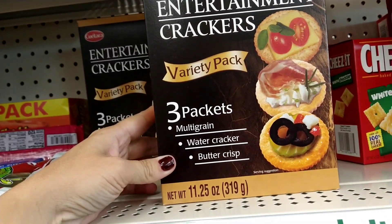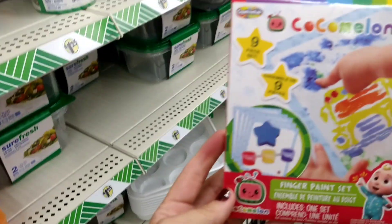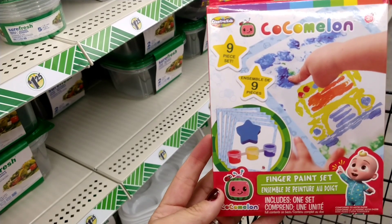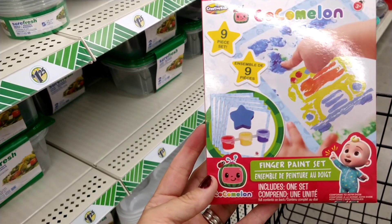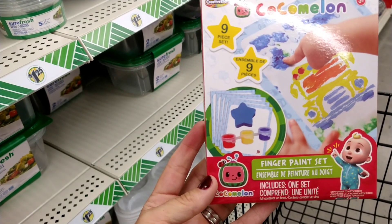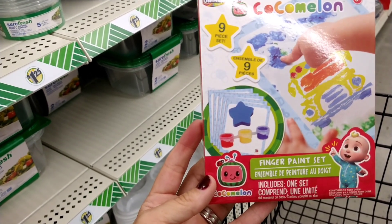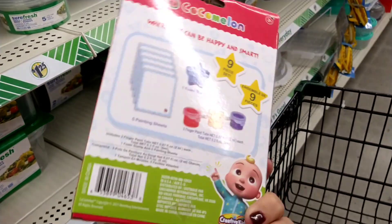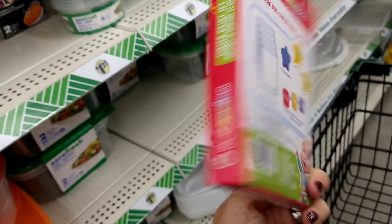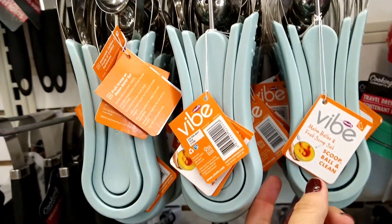This was out of place but it looks new — it's by Creative Kids, a CoComelon-themed finger paint set. You get a nine-piece set with five papers, a sponge, and three paints. I'm going to save this for Christmas for Malachi because he would really enjoy it. That is a really good find.